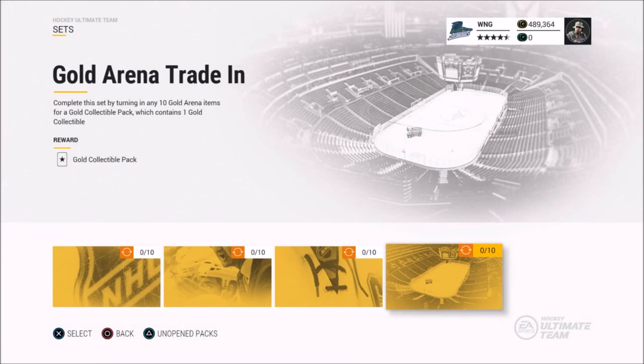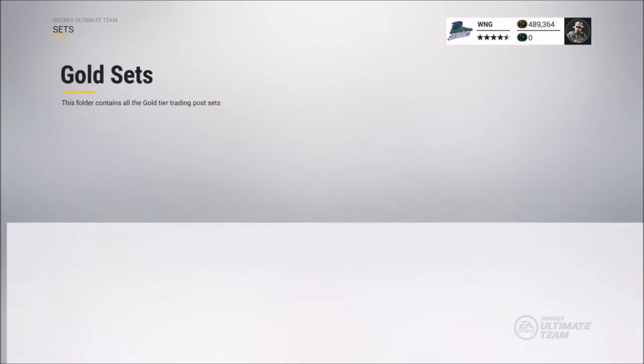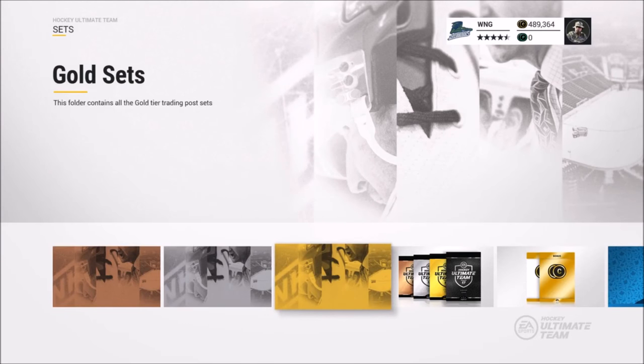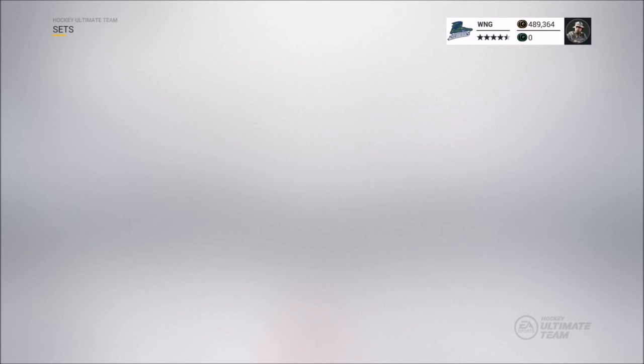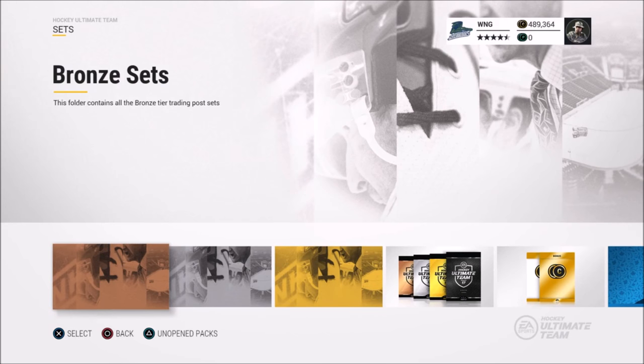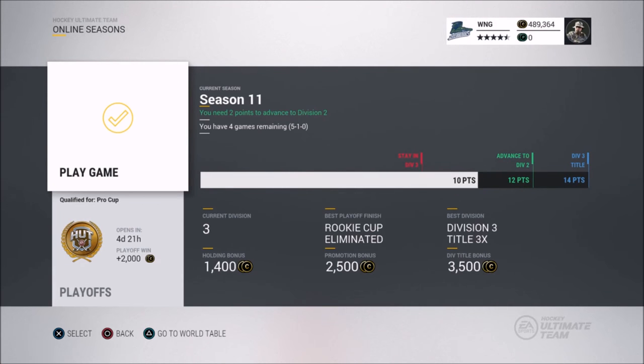This also works for gold coaches, gold jerseys, or gold arenas. This method is really popular to use while there are special packs out, because more packs being opened means more players posted to the market. It works really well and that's how I've made a lot of my coins.